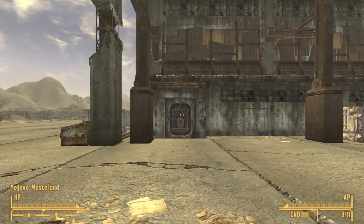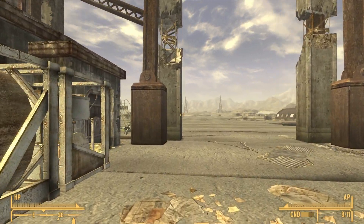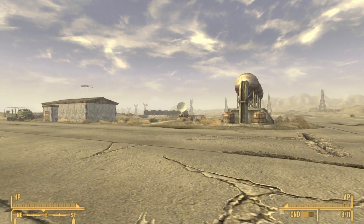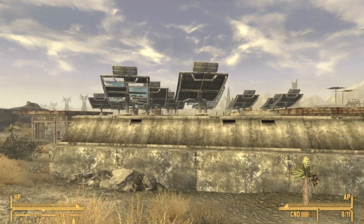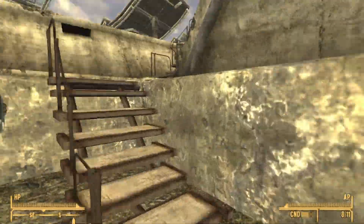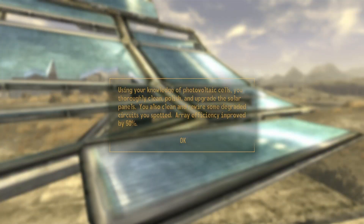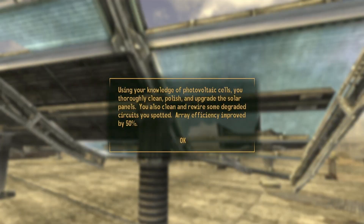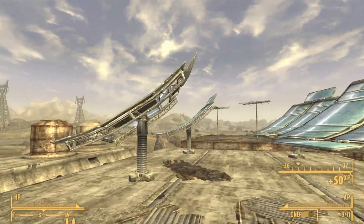Go ahead and exit the hangar and head east — you will get to a number of array panels where there will be a total of five for you to repair. On the horizon you should be able to see all of the array panels right next to that satellite dish-like structure. Once close enough, use the gate, which should be unlocked, and use the test to gain access to the platform. Go ahead and repair all five broken array panels.